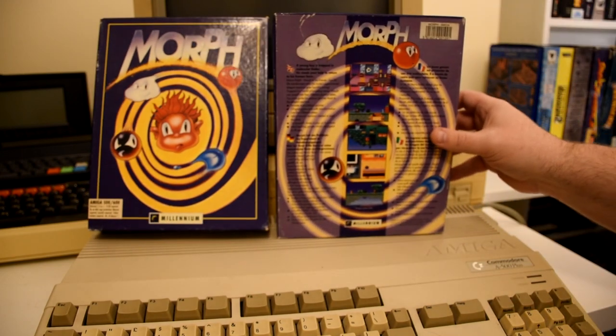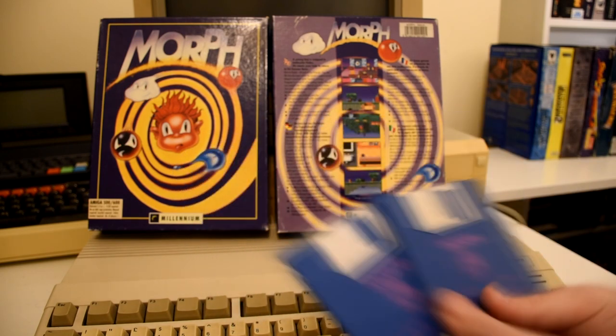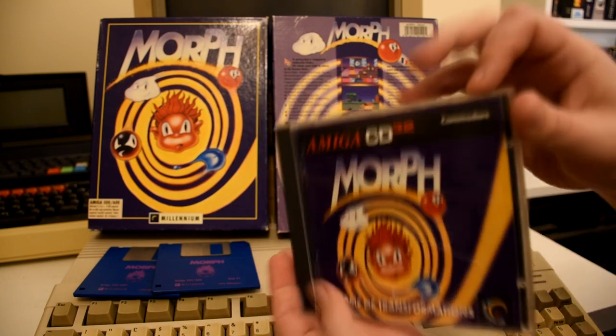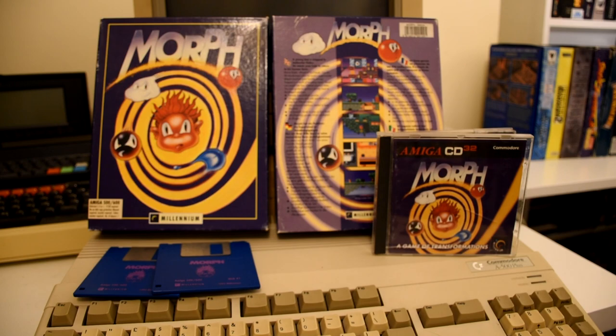I have the original 500/600 release, which came on a couple of floppy disks. I also have the CD32 release, which was based on the Amiga 1200 version. This included updated graphics as well as 12 extra levels, which brought the total up to 36. On top of that, they even added full controller support, which made for a nice change.